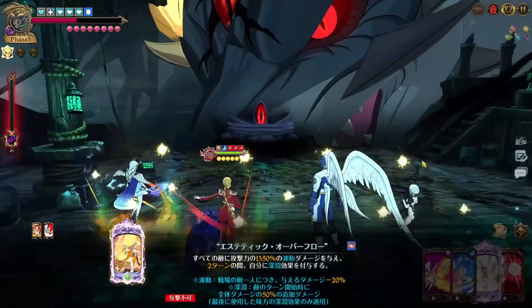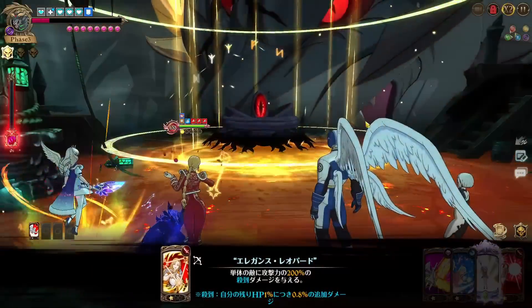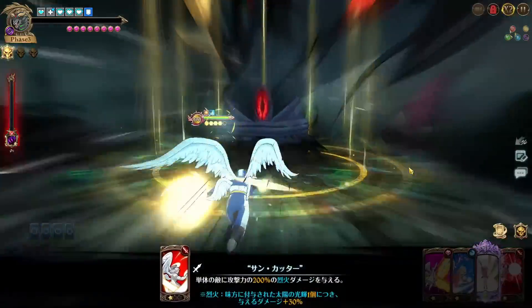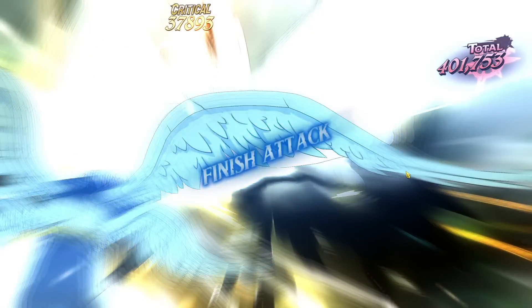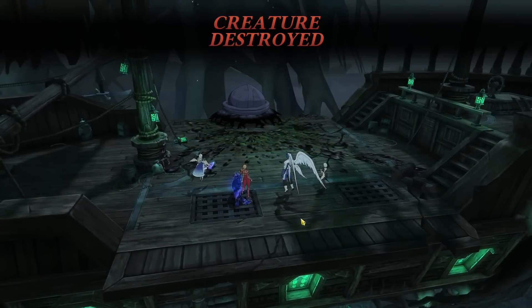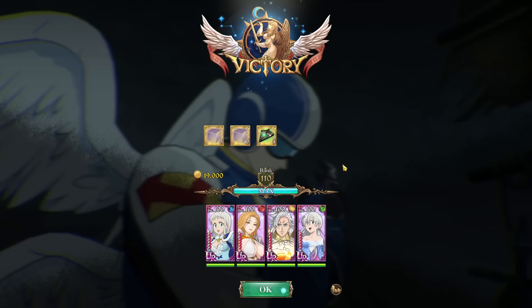Elizabeth heal should be enough to get us back to full — we do that, Freya ultimate, single target, then follow up with Mile. The Elizabeth heal does full heal us. We drop Freya ultimate for 500k, follow up with Freya follow-up, then 300k with Mile single target to finish it off. Everyone's at full health going into floor three. This phase is the same as before — not anything too crazy, just the usual approach.